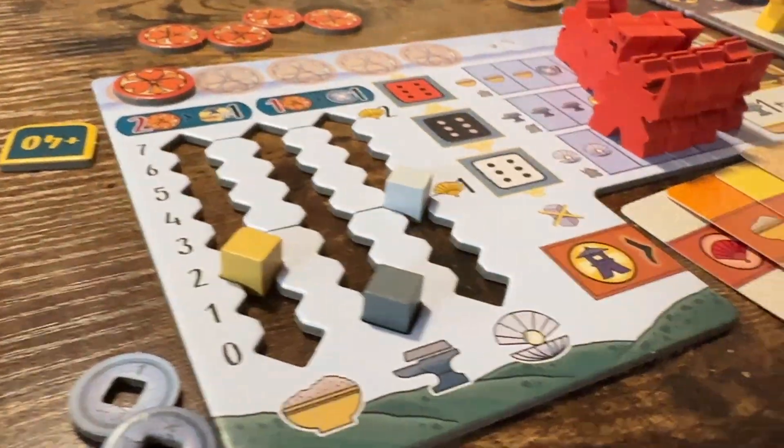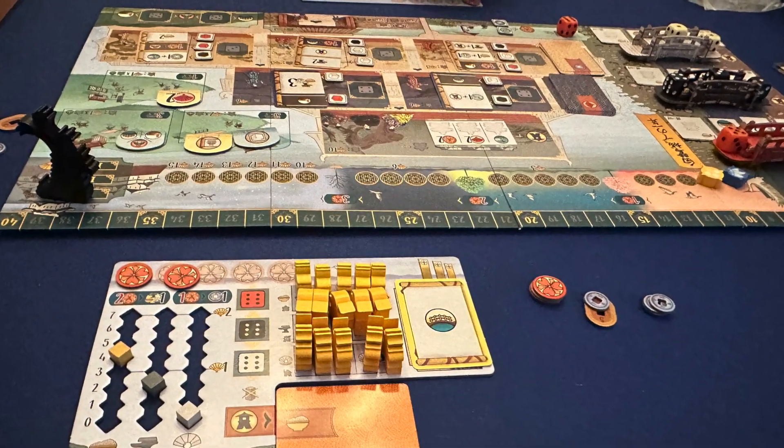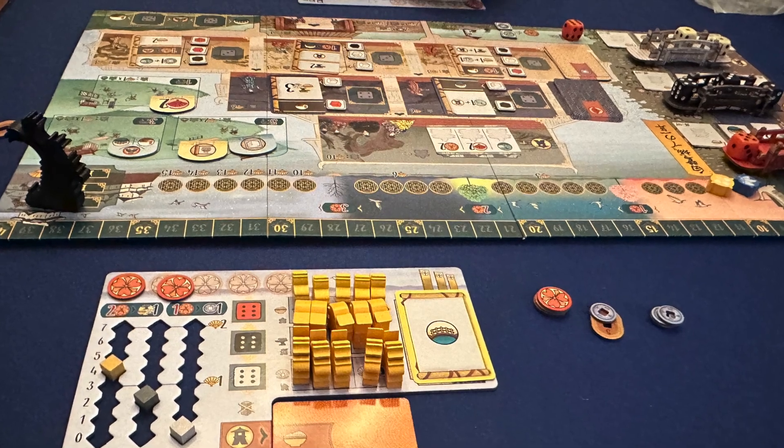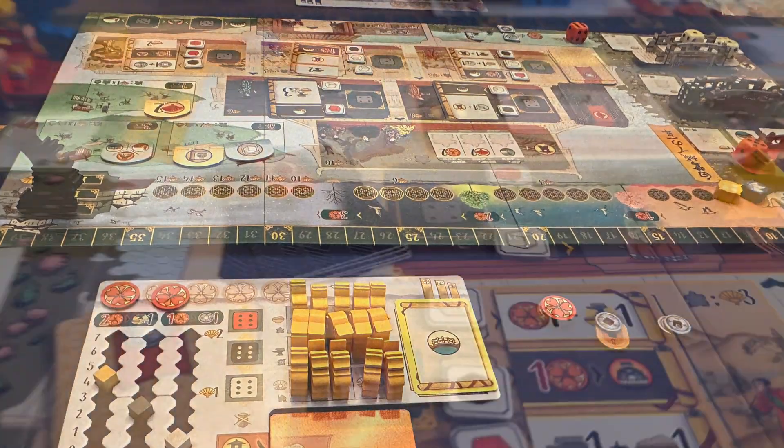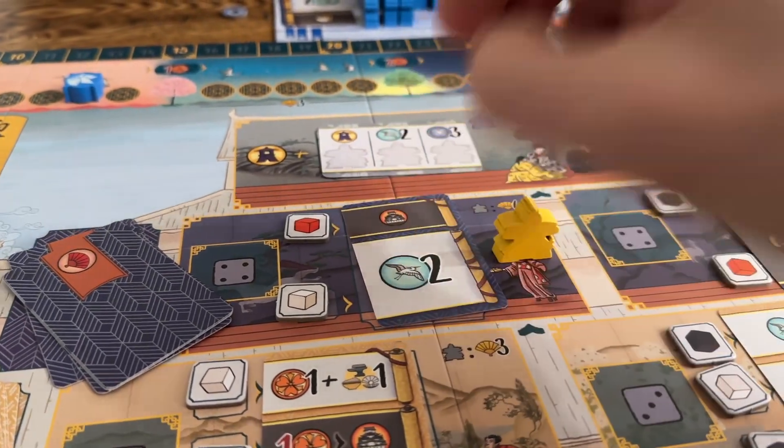And in a way, you'd be right. But with 9 actions and 9 actions alone over the course of the game, it's up to you to carefully navigate your path forward amidst the shifting landscape to win the favor of the White Castle.